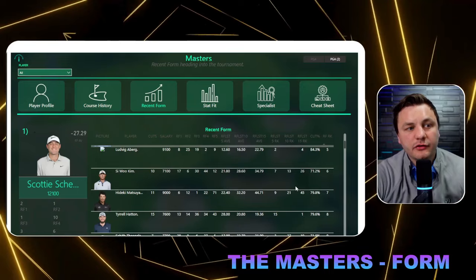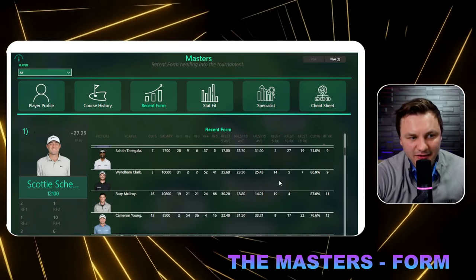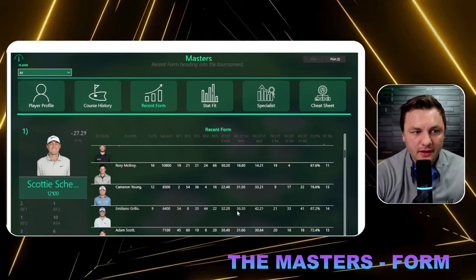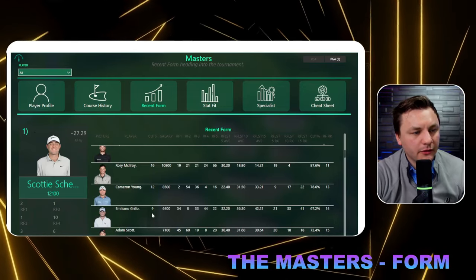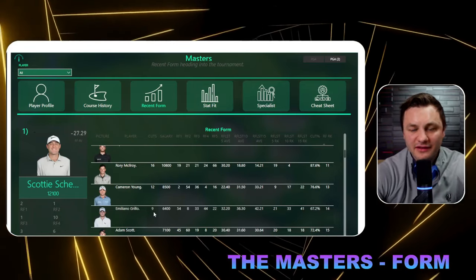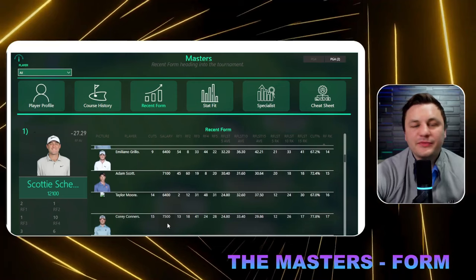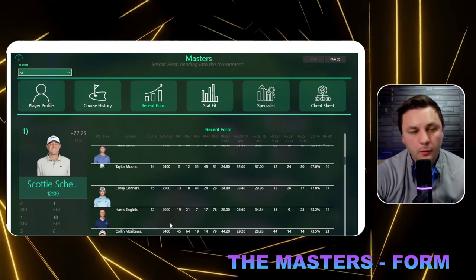For the most part, some of the best golfers in terms of form are going to be lower-priced this week. That's partly because high-end golfers have been playing in much more difficult events. Someone like Emiliano Grillo has been in easier events and has good finishes, but nine straight made cuts is very important in PGA DFS. Taylor Moore with 14 straight made cuts is something we need to be looking at — that's a good thing.